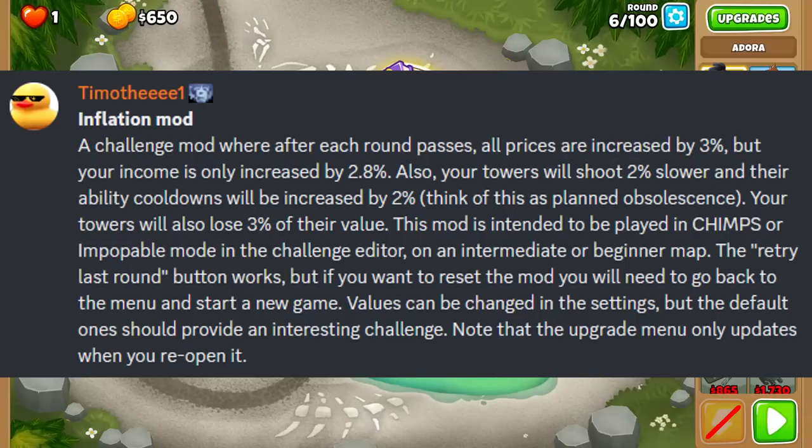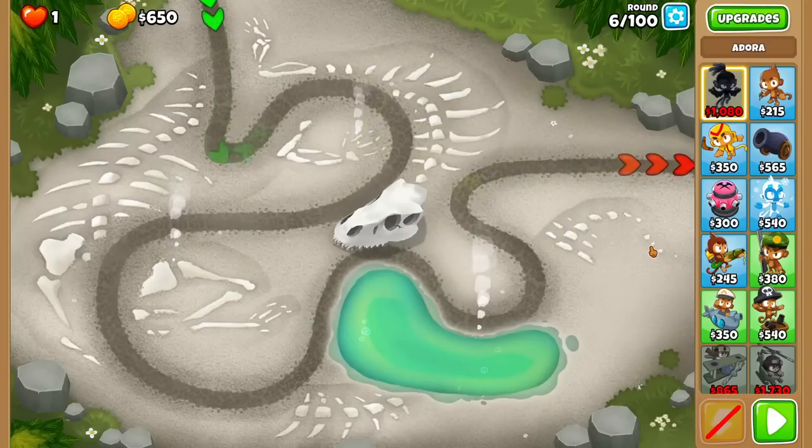On top of that, your towers shoot 2% slower and their ability cooldowns are up by 2% — think of this as planned obsolescence — and your towers also lose 3% of their value, which I think is in terms of sell price. It's intended to be played on Chimps or Apopalypse on Challenge Editor with an Intermediate or Beginner map, and that's exactly what we're going to do. Intermediate map on Streambed, Chimps mode.